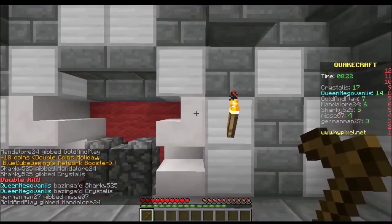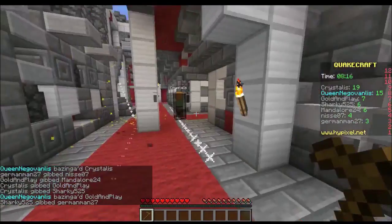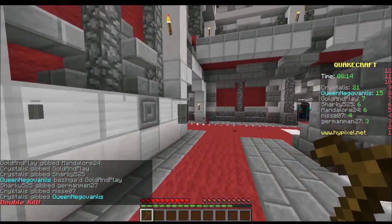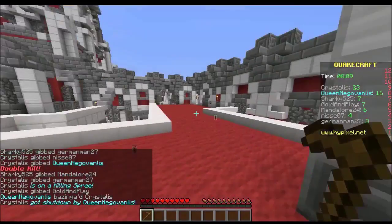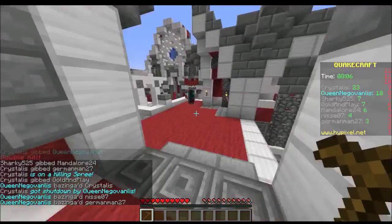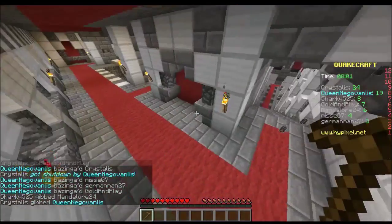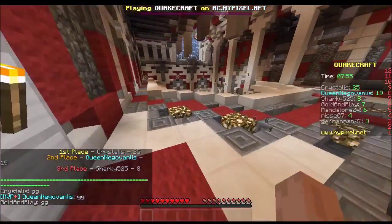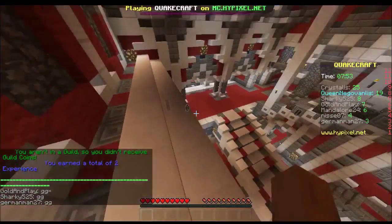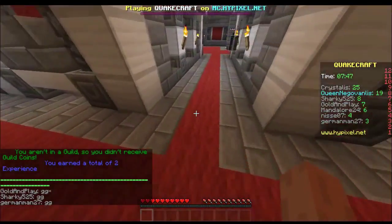I'll put a link in the description for where you can report people, but obviously don't report everybody you see — they will require video evidence for most things. That's pretty much it for these few hacks. If you see someone on top of a map, report them — just take a screenshot for that — because even if they're only block glitching they'll get banned for it on most servers.